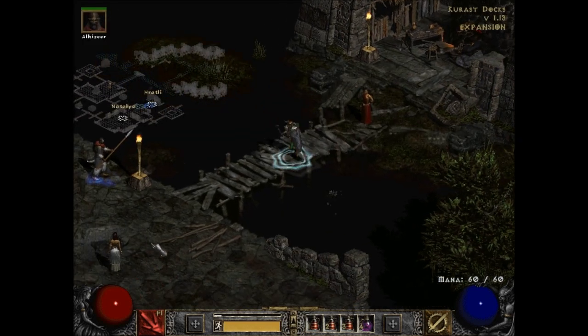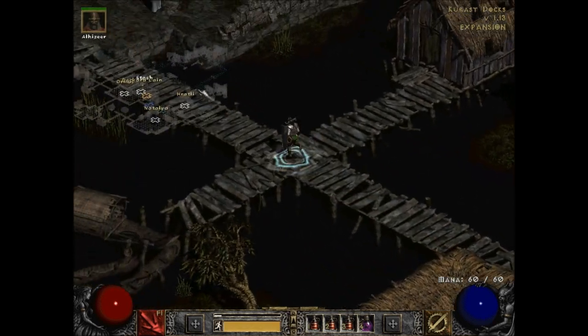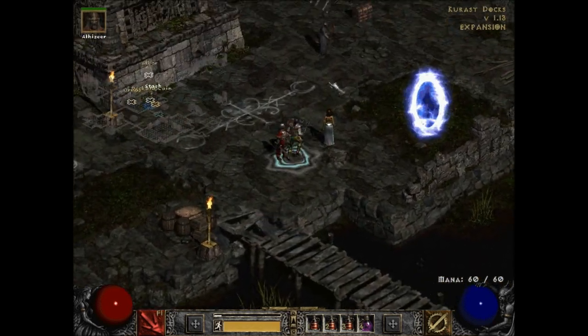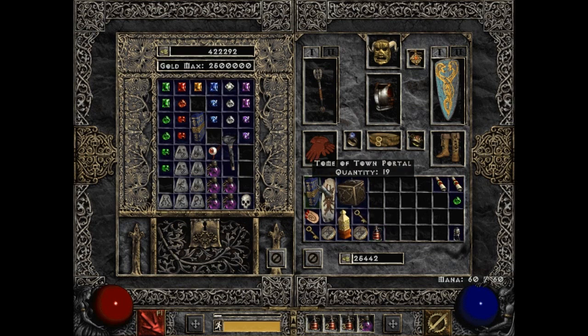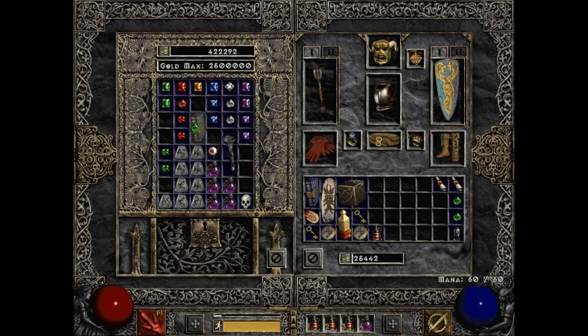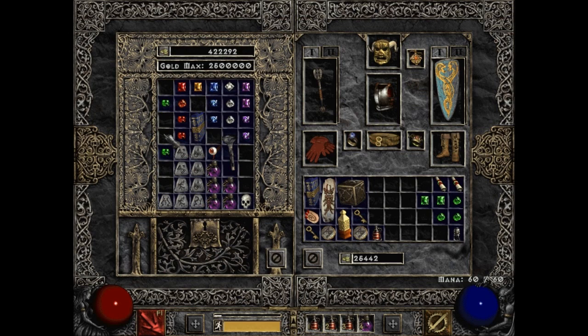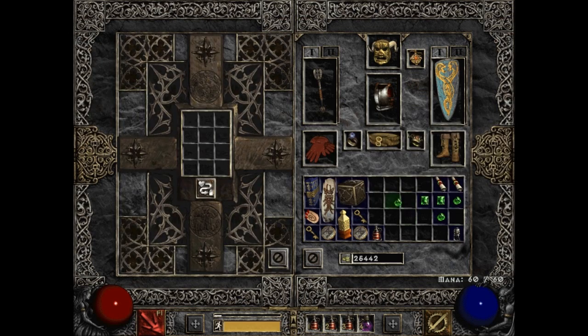I will remember everything eventually — possibly. Oh nice, we can make our first Flawless gem. Let's do that right now actually because we haven't seen a Flawless before. Three Flawed gems make a regular emerald, which we can then put three of together to make my first Flawless Emerald.